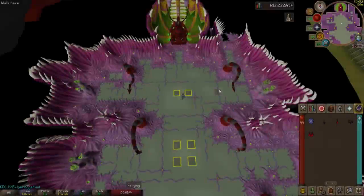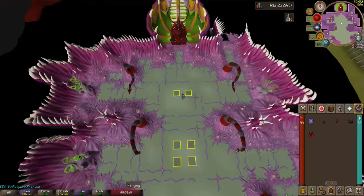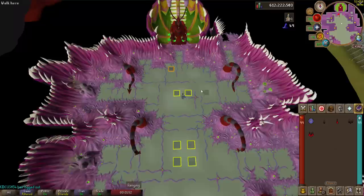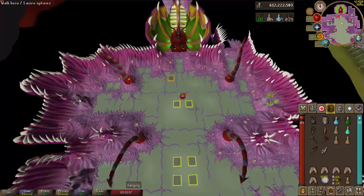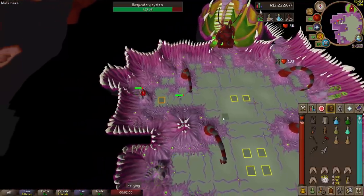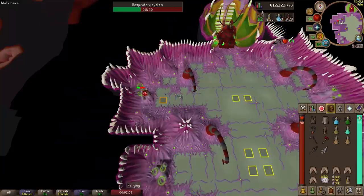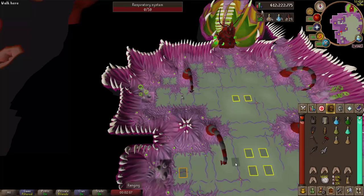This is example fight number one. For this one I'm only going to use one shadow barrage — we cast it and wait for the tentacles to go down. That's why you want to use two to get the fight going faster. I turn on my rigor prayer and go ahead and take out all of the respiratory systems.